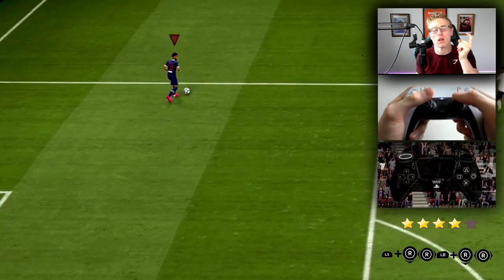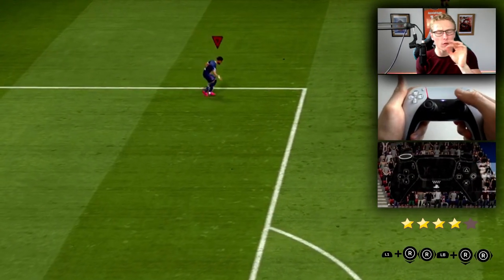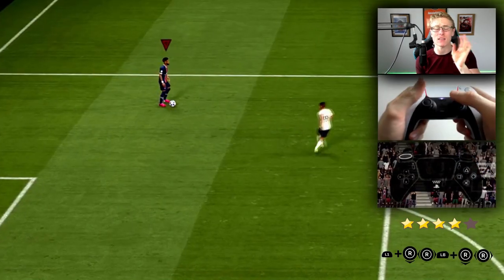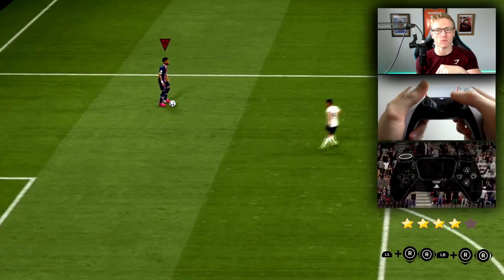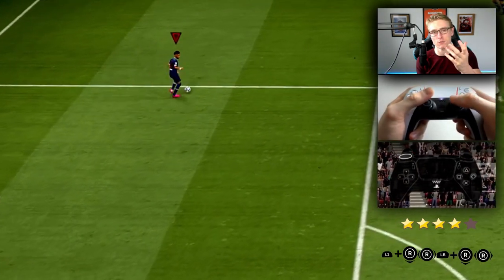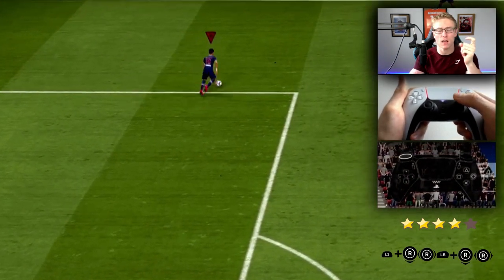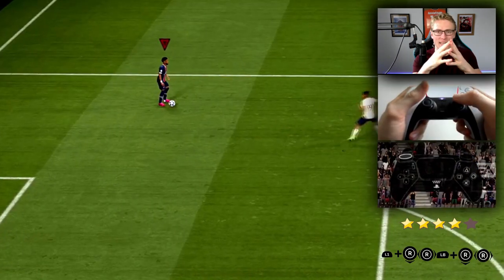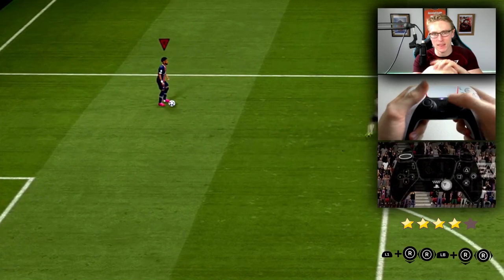The drag to heel can be performed by holding in L1 or LB if you're on PlayStation or Xbox, and then flicking back with the right stick backwards to where the player is facing — that's 6 o'clock — and then either side depending on where you want to do the drag to heel. If you want to do it to the right, flick to 3 o'clock, or to the left at 9 o'clock. So it's hold L1 or LB, flick back, then flick to a side. That's how to perform it.